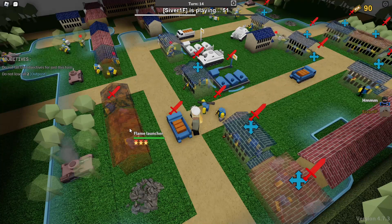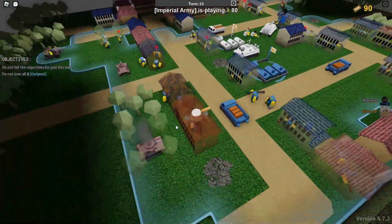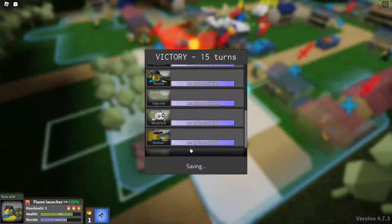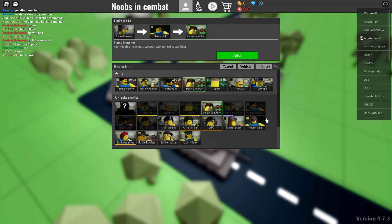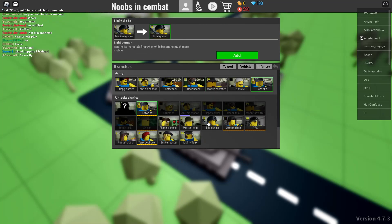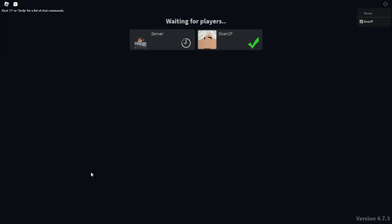Once everyone in the match has done that, you can begin — you can move your units or attack using units. Basically there are two things you can do: an action or a move. Some units allow you to do more than one action, but most units allow just one. In most matches you'll also be given a headquarters, which will automatically generate ticks and allow you to spawn units. It can also resupply units you already have. There are also supply depots, which can just resupply your stuff.